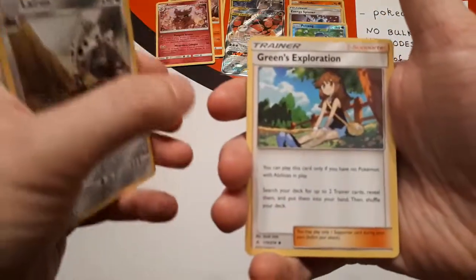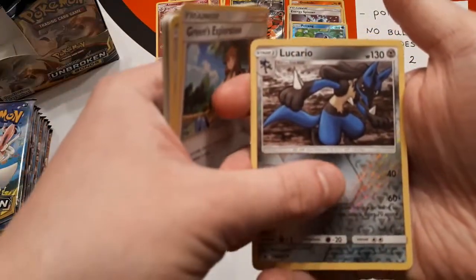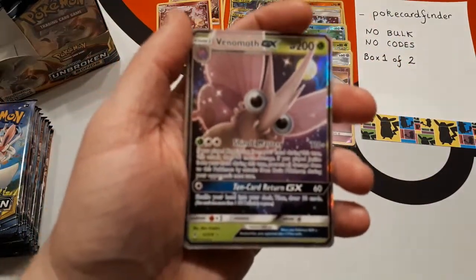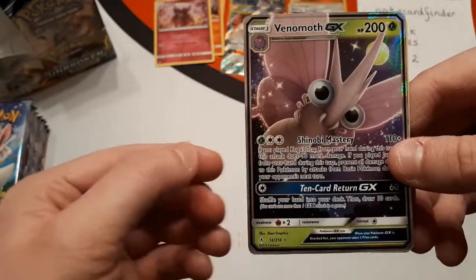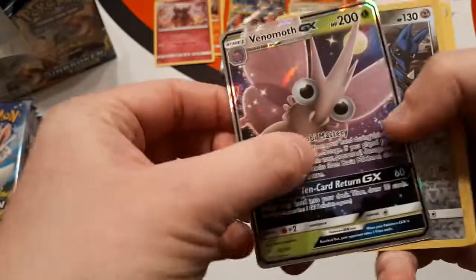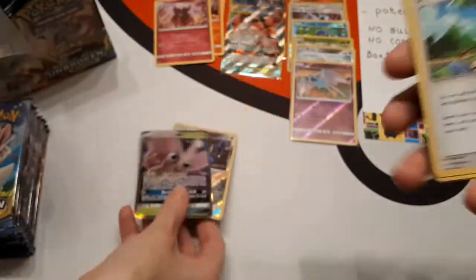Lightning Energy, Power Plant, a Lairon, Green's Exploration — the one I Frisbeed away, I presume. Reverse is a Lucario — it's a reverse rare. And the holo is Venomoth GX. I think we've had this one before — it's cute, I like it. I've tried using it online and it's maybe slightly underrated. It's definitely hard to work a deck around it, but it can be done.